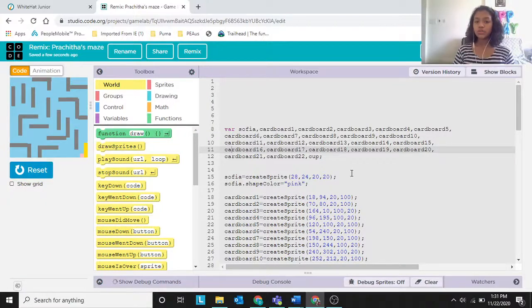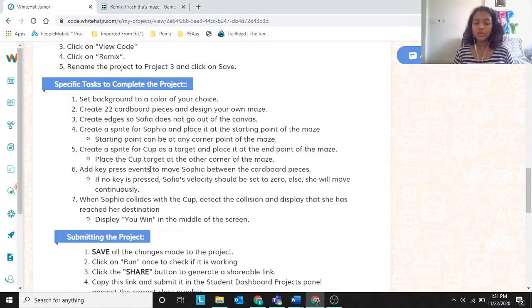Now zooming out to see the code. I have created variables — we need 22 cardboard pieces. You can see the gray colored ones; those are the cardboard pieces, which are the obstacles that stop Sophia from reaching the cup.